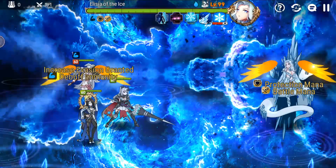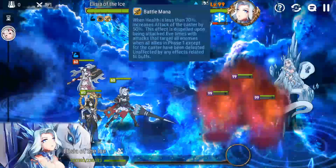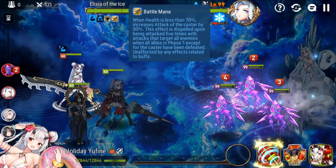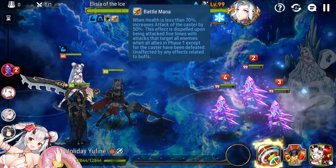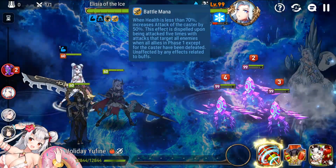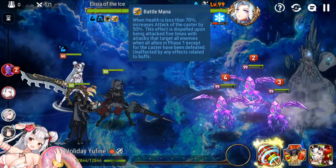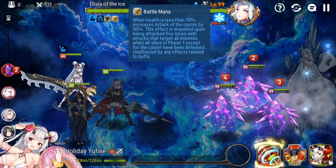I am doing this live as I'm recording this — this is not me just voicing over a completed run. So the first thing you're going to notice is this battle mana passive. You need to land five AOE attacks when there are no enemies left in order to dispel this attack buff from the boss. It's really important that you get this down, because otherwise the boss will do a punishing amount of damage in the other waves.